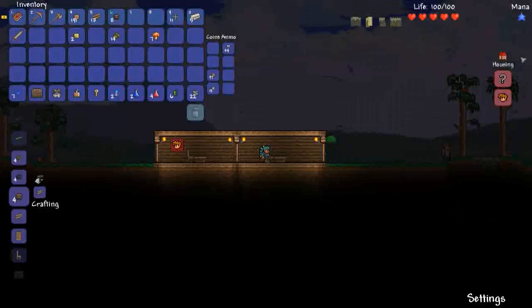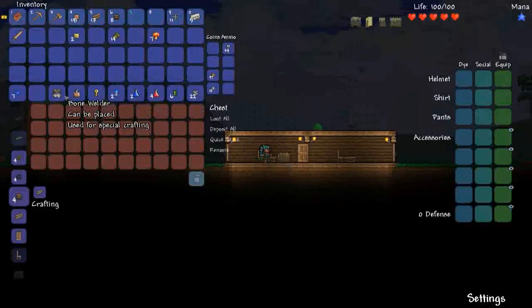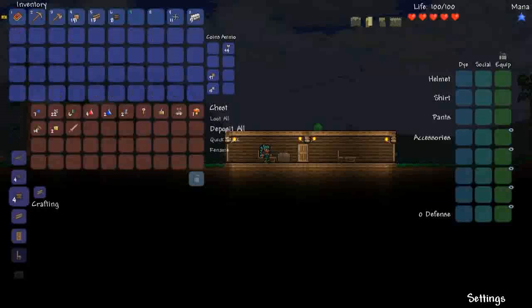So I guess what we'll do now is actually go out and explore a bit. I have a chest, so let's get rid of some of our stuff. Don't forget you can just use the deposit all thing to get rid of stuff you don't need. I'll keep a few healing potions.